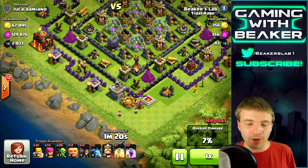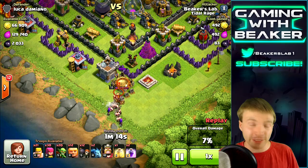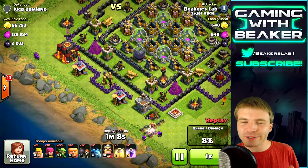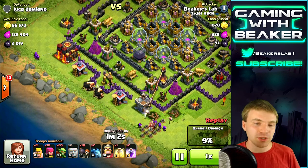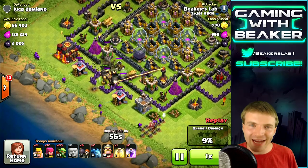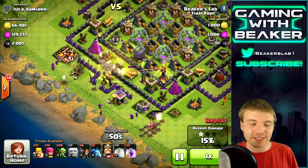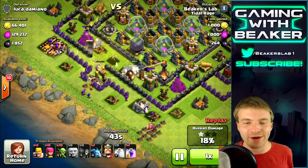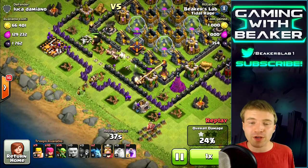We're going to take out the Barb King with some barbs and archers - a lot of them - because after they kill the Barb King they're going to clear some of these outer buildings, which helps a lot. Then we drop in the giants and let them do their work. What giants do best is bunch up under a heal spell and just wreck defenses. They tank for your other troops but also kill defenses pretty well on their own.